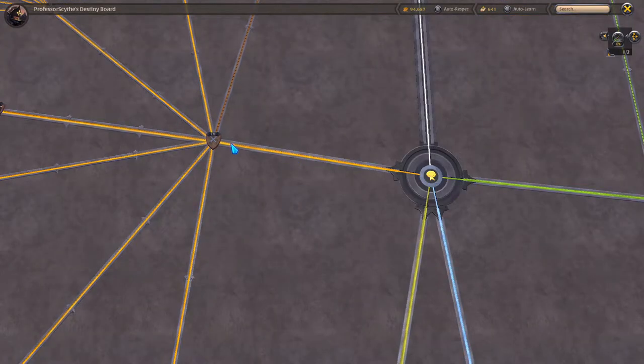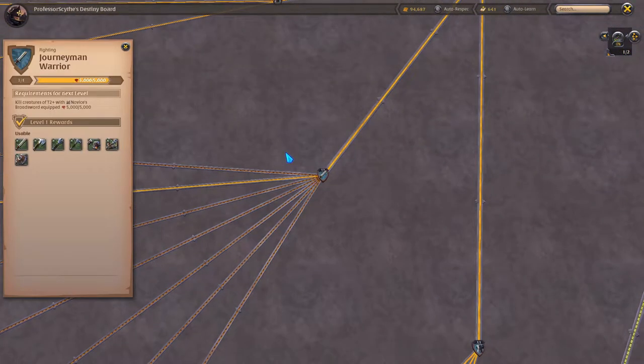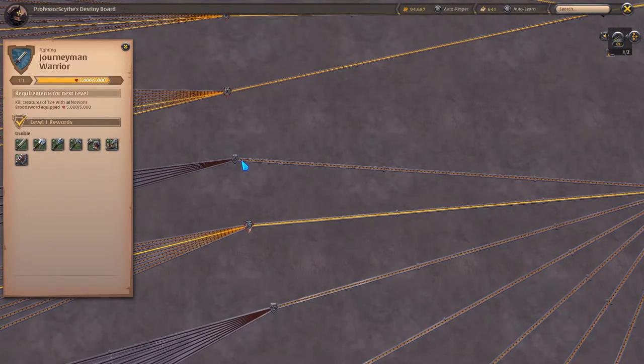We go to the gold coin again, follow this line to trainee fighter, then follow this second line down, and now we have journeyman warrior — same concept, novice to journeyman. We have the different types of weapons: the battle axe, the mace, the hammer, the brawler gloves, the crossbow, the broadsword, as well as the offhand shields.